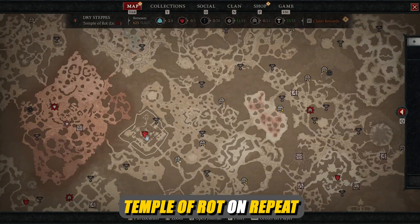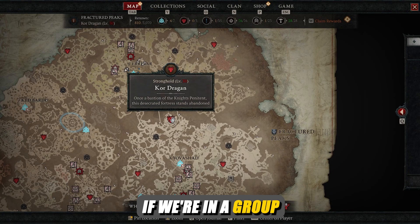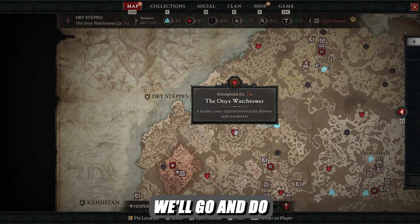If we're solo, we'll run Temple of Rot on repeat by re-logging before we hit the bell, or we can do Core Dragon if we're in a group. If we find ourselves short on items we need, we'll go and do Onyx Watchtower instead, as it seems to give the better loot.